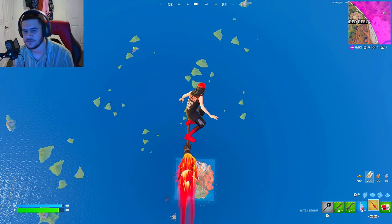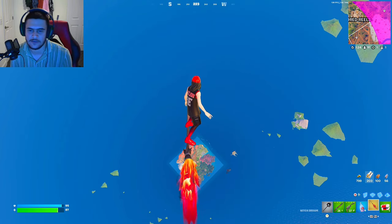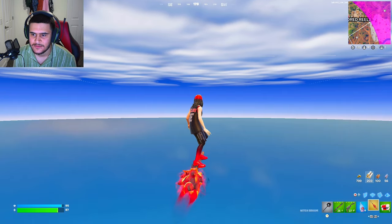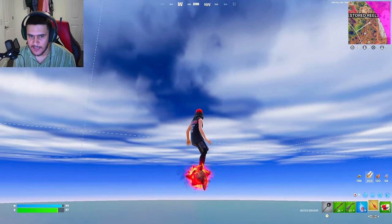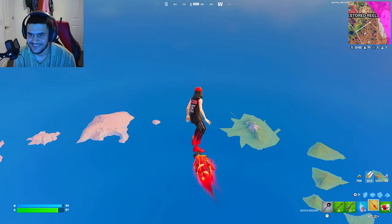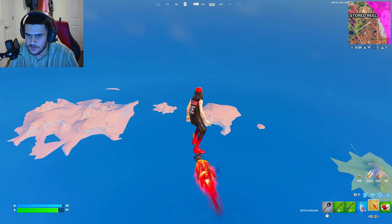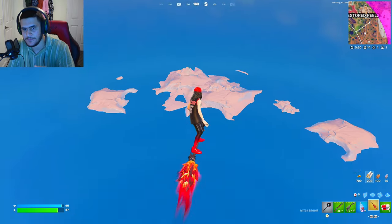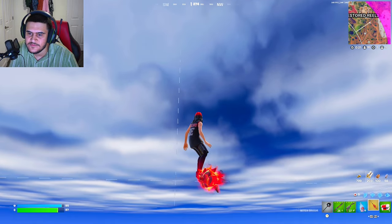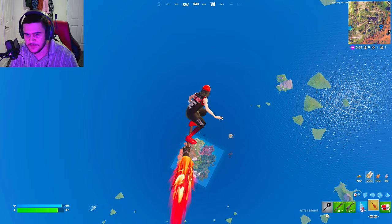I'm levitating. Are we even gonna be in the storm? Imagine going so high that we passed the storm barrier — you cannot die while outside the storm, that would be cool. I'm still surprised by these lines — is this what you see when you start creating the game in Unreal Engine? All these islands — there's a deserted island, it's a huge map, bigger than this even.